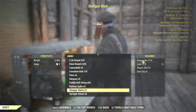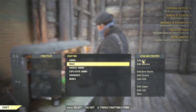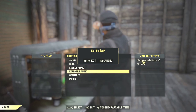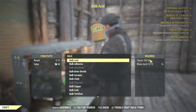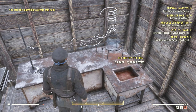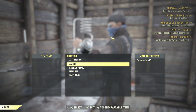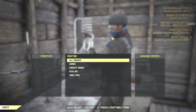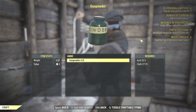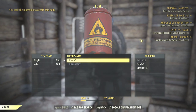Gunpowder is something you can find and also craft. You will need acid to craft the gunpowder. Let's go ahead and craft over here — there you go, 15 gunpowders. You need acid and cloth to get that gunpowder. So now we have a lot of gunpowder.